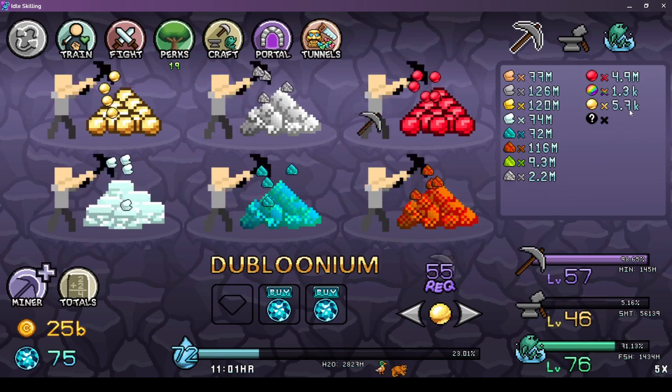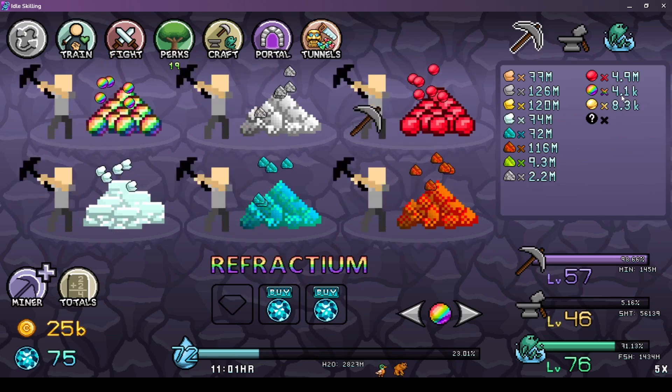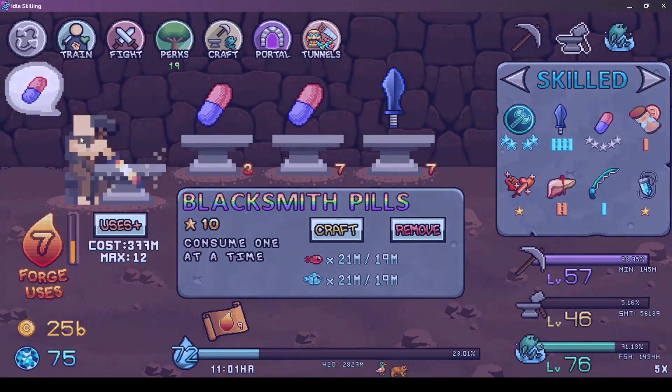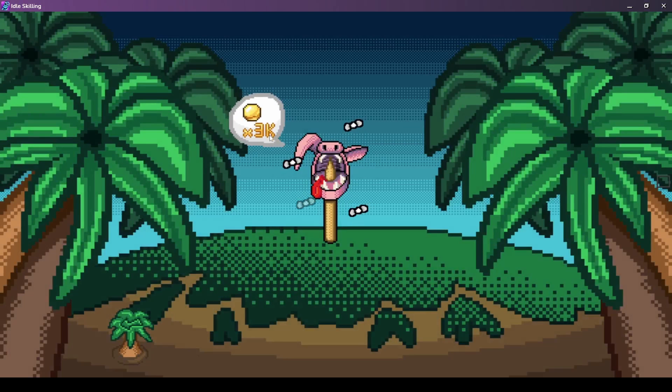Let's mine a few thousand of that and a few thousand of that — there we go. Then we got plenty of Double Unium, so we simply redo it again: give him the pill, click the head, and we got the Blue Neum.